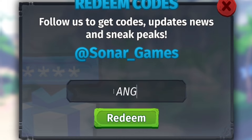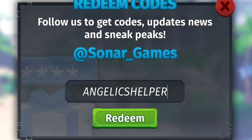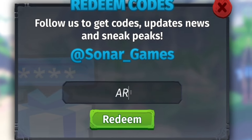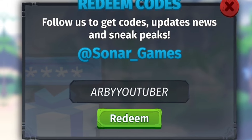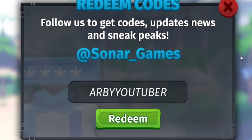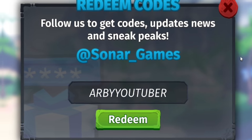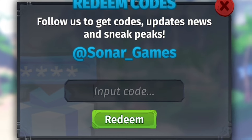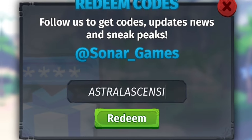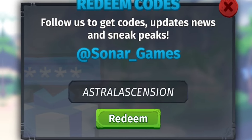Next, redeem the code 'angelicshelper' — A-N-G-E-L-I-C-S-H-E-L-P-E-R. After that, redeem 'rbyoutuber' — R-B-Y-O-U-T-U-B-E-R — for more rewards. Then redeem 'astralascension' — A-S-T-R-A-L-A-S-C-E-N-S-I-O-N — which gives you the astral quetzal plushie, which is pretty cool.